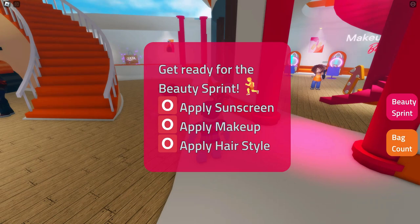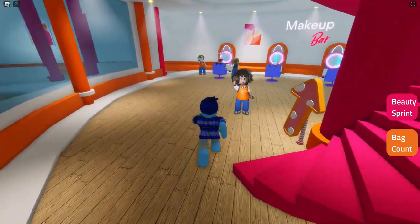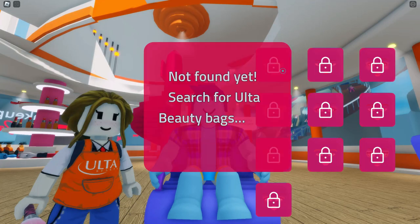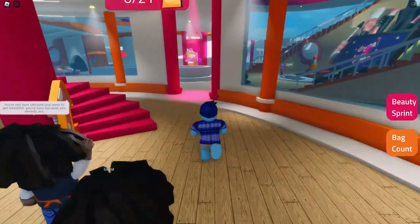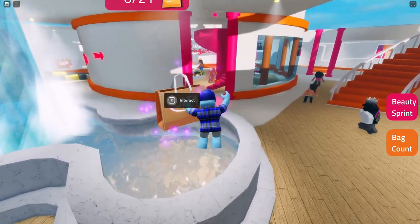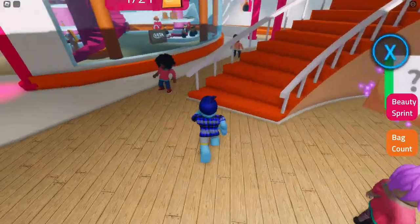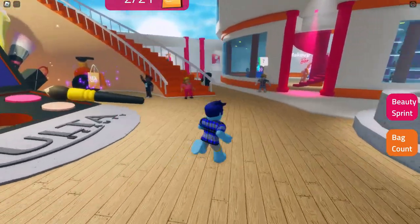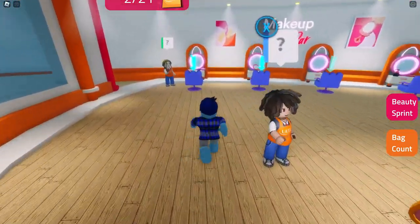Before you can actually go to that obby you have to do a couple things. It says you have to apply sunscreen, apply makeup, and apply hair. So if you go into this makeup area over here you can see there's these chairs. You sit in one of these chairs, and you have to find some of these bags — at least one that has hair and at least one that has makeup.